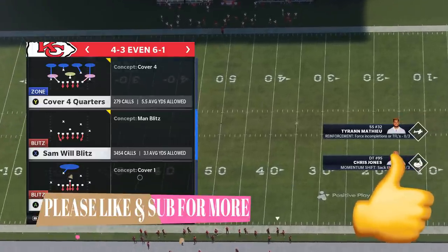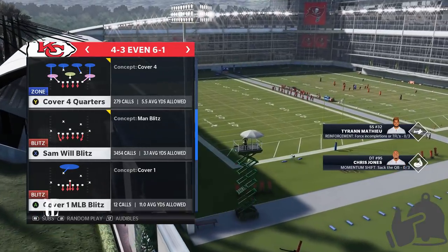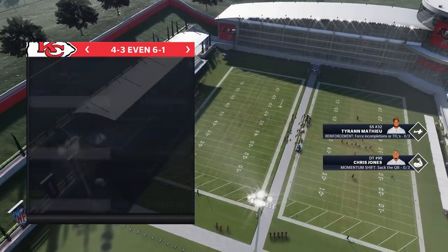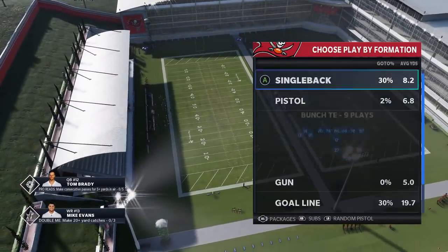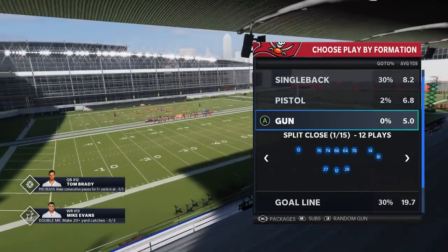If you guys want to see more videos like this, more defensive videos, more blitzes, hit the like button and let me know in the comments section. We have both of these plays in our audibles already, so we won't have to come back to this screen. We'll pick the cover four quarters because in my opinion it's the better of the two, and then we'll pick random single back and also switch it up and pick random gun.